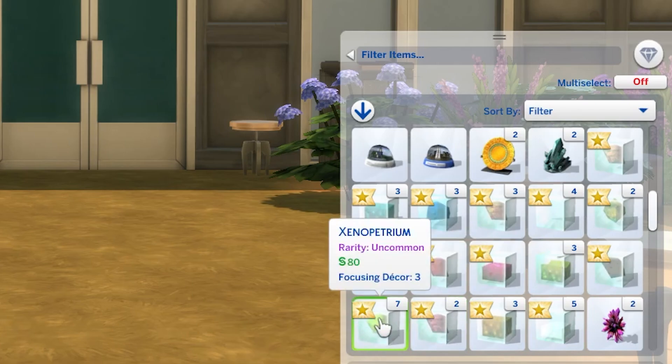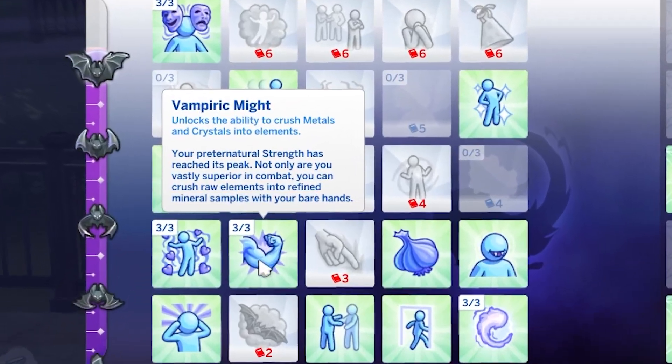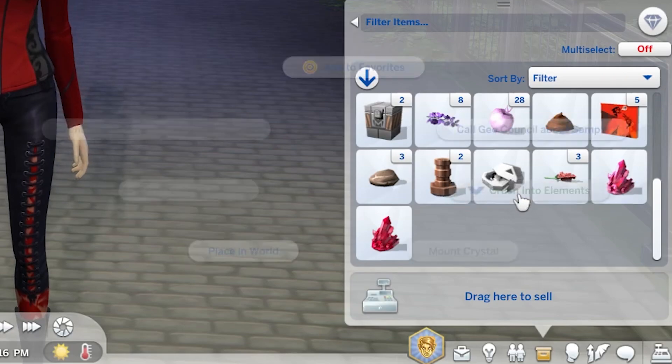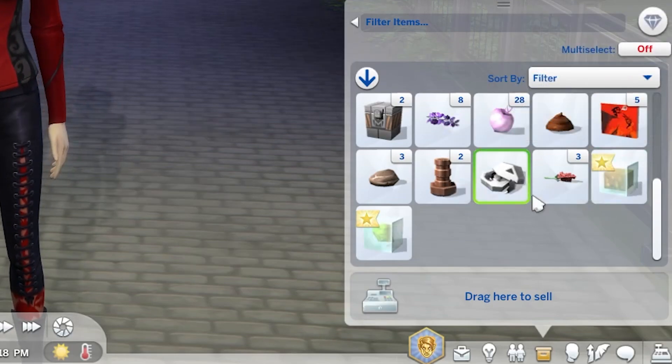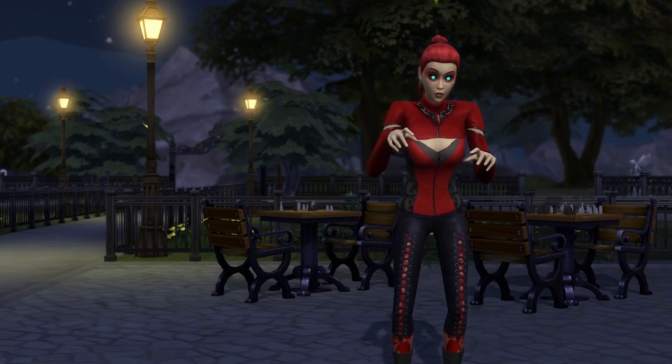It's also worth noting that if you have the Vampires Game Pack, then if a vampire has level three of the Vampiric Strength power, your vampire will be so strong that they'll be able to crush metals and crystals into elements, essentially allowing for a much quicker process.